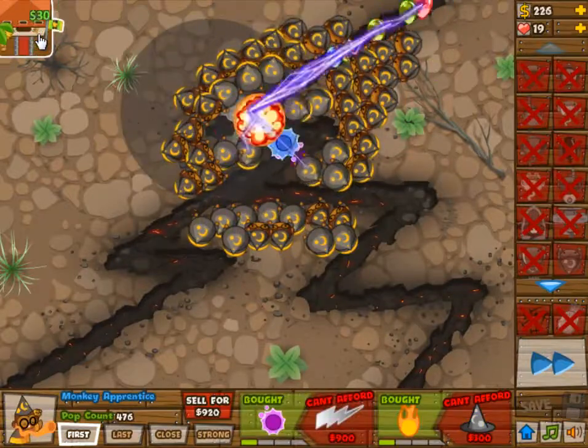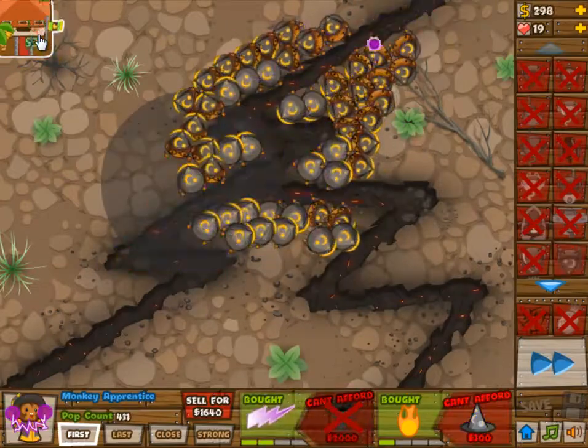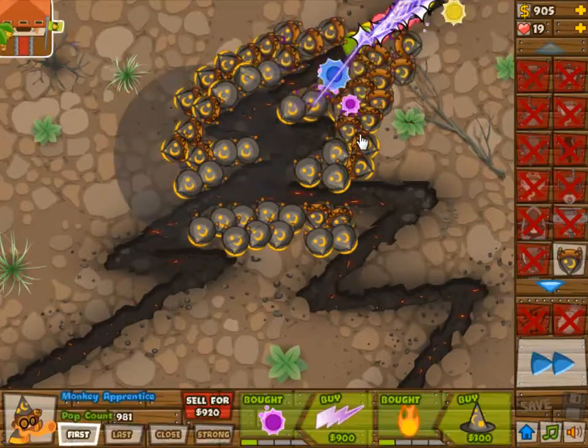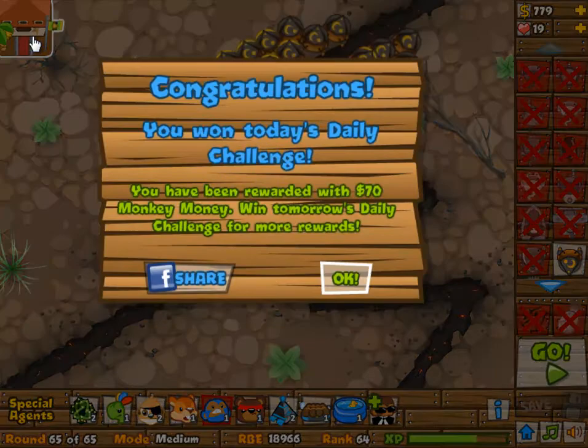These waves are no problem anymore. Unfortunately it is very hard to see what is upgraded on the monkey wizards, sorry. But as you can see I have plenty of everything for now. And I am now just upgrading — the banana farm is upgraded fully, which is 3 and 2, so that is not full full but plenty. And then I just added a whole lot of lightning — the 2 upgrade on path 1 — because the lightning actually deals with wave 63.